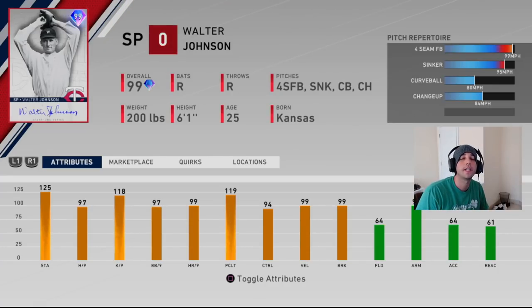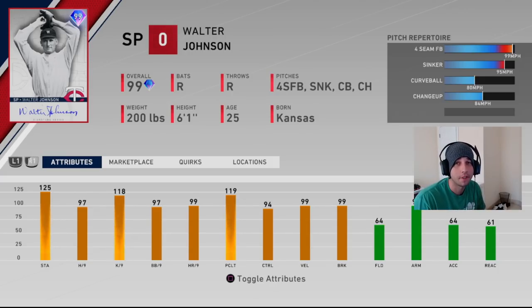What's going on YouTube — today's video is a debut for the new Walter Johnson 99 overall. If you checked out my 'who to choose boss' video, you know Walter Johnson is my least favorite. I'll explain why. Yes, he's a 99 overall with very nice attributes as a starting pitcher. We'll look at his pitches, attributes, and pitch repertoire, and discuss why he's not going to be as good as his attributes show.